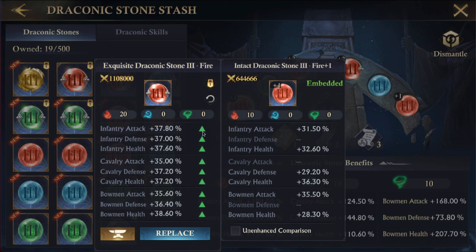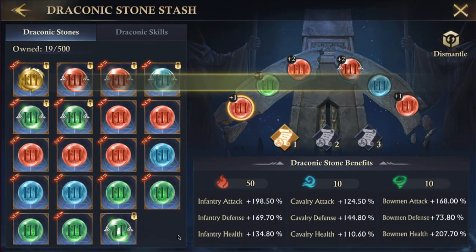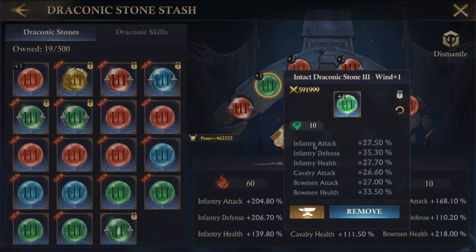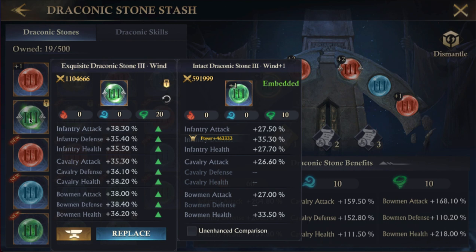This one is better in everything — it has infantry defense which would be great. I'm going to go ahead and replace that. Now let's look at the green. These all come in randomly, so every one of them is a little different. This one has infantry defense 35.3 and bowman attack 27. Let's see what these have — this one has 38 bowman and 35.4 infantry defense. I'll take it — all better across the board.